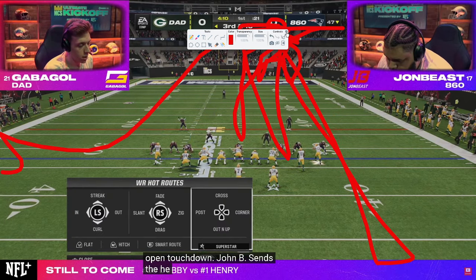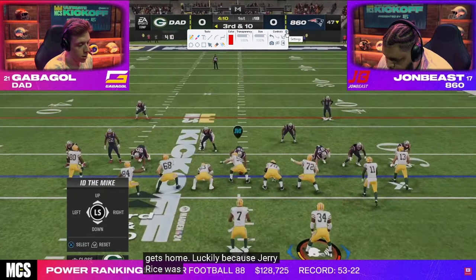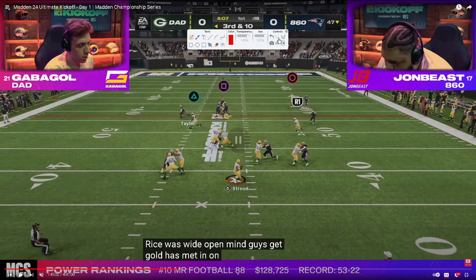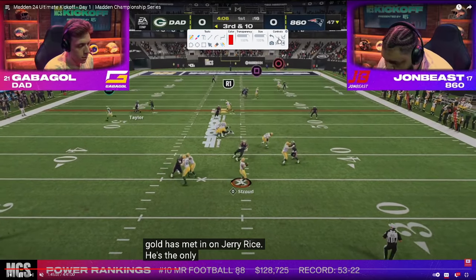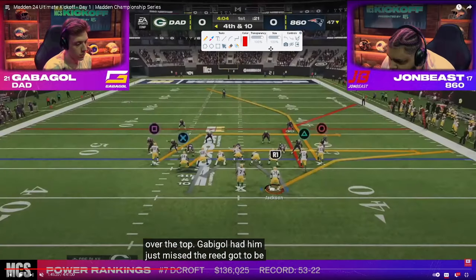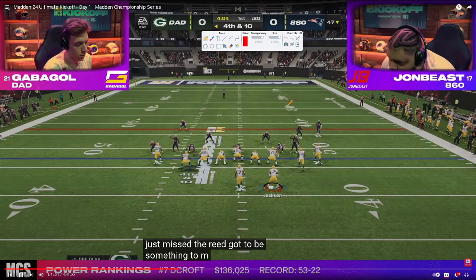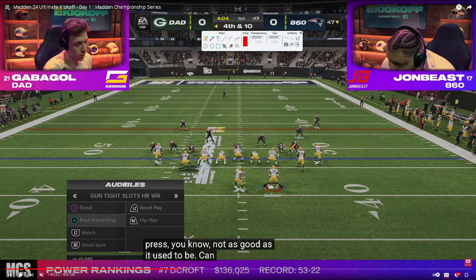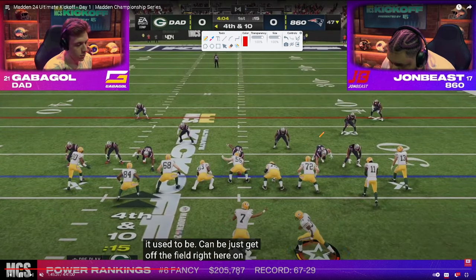Third down and 10. He goes to mesh spot again — same setup. Doesn't really have anything and ends up throwing it away. On fourth and 10, Jombies goes to the dollar defense, trying to get a loop blitz in with contain glitches on both sides. It looks like he's going to base out of a spinner with backed off coverage.